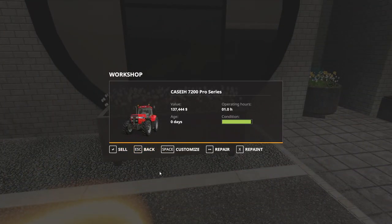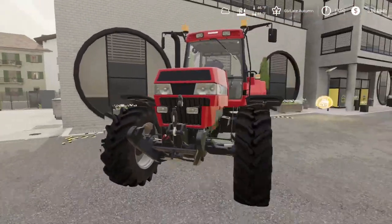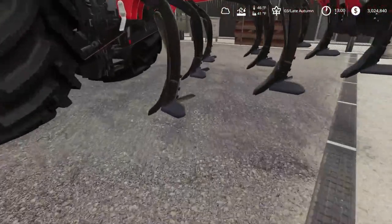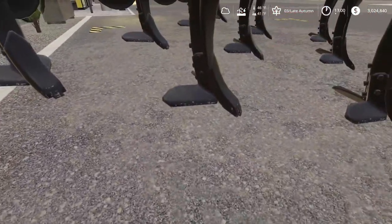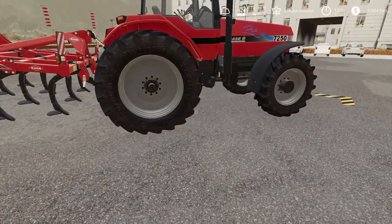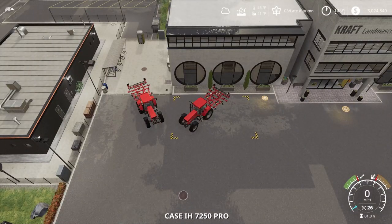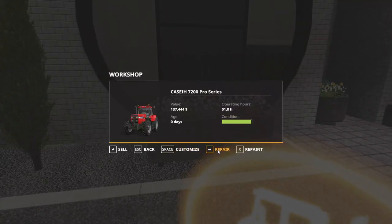Now in Seasons, you still have the sell, back, customize, and repair options. But there's also a repaint option — that is a whole different aspect to Seasons. Normally in regular gameplay, vehicles show visible wear like paint chipping on the cultivator, and it gets worse as you put more hours on them. In regular gameplay, hitting repair fixes all of that — visuals and maintenance condition. That's not the case in Seasons.